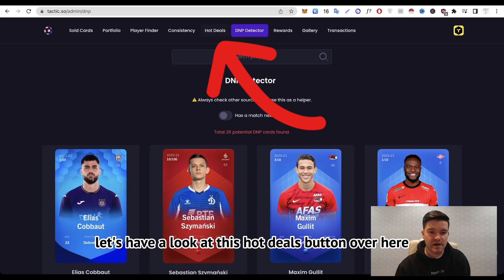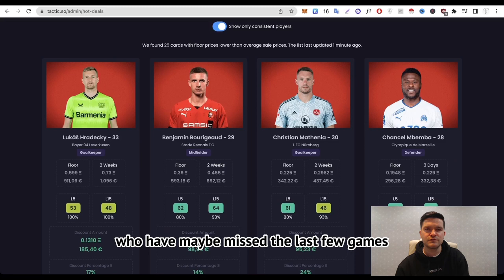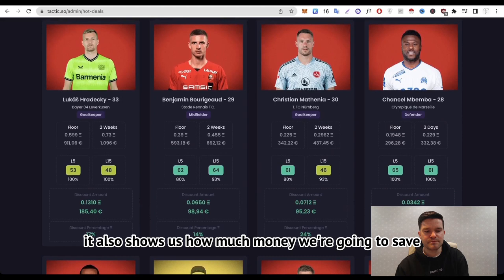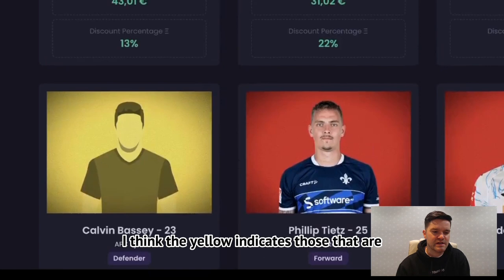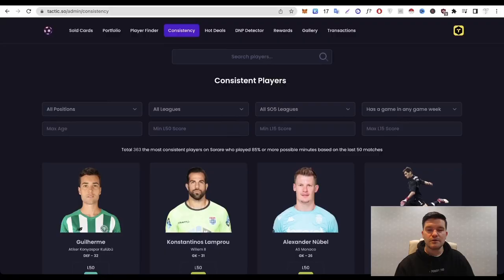The hot deals section shows players whose prices have dropped recently. You can also click 'Show only consistent players' to filter for those who consistently play in their teams — removing players whose price dropped because they're injured. It shows the discount percentage and how much money you'll save based on recent average sales. Yellow indicates a discount in limited and red indicates a discount in rare. A really useful tool you won't find on some other platforms — hot deals on tactic.so gets the thumbs up from me.